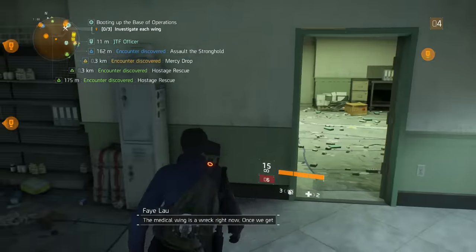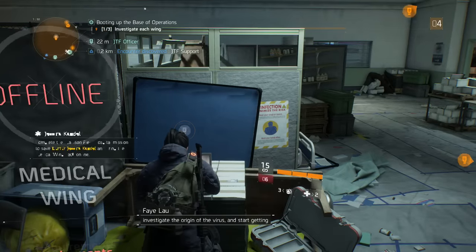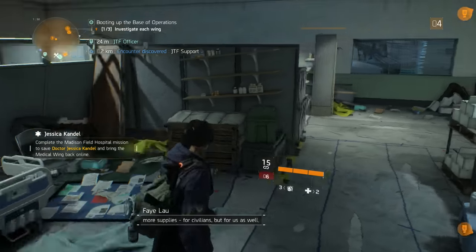The medical wing is a wreck right now. Once we get that virologist over here, we can build up a staff, investigate the origin of the virus, and start getting more supplies — for civilians, but for us as well.